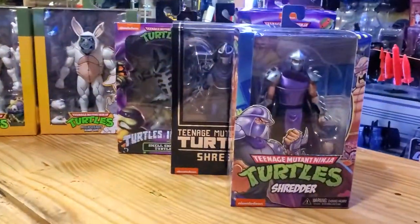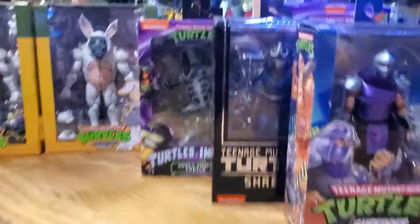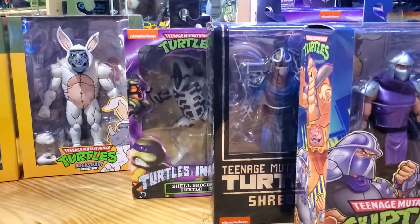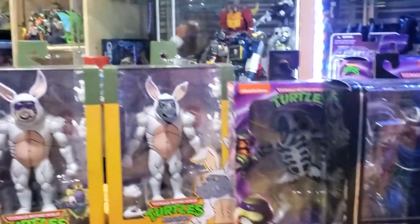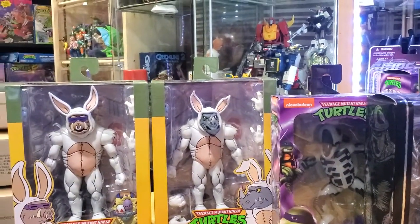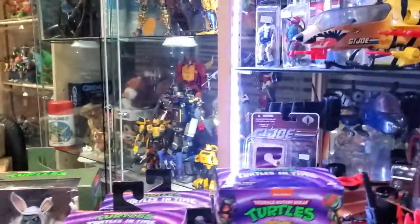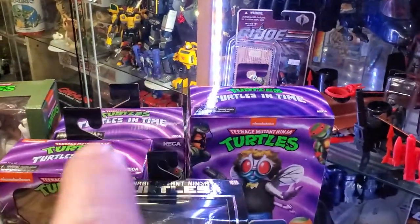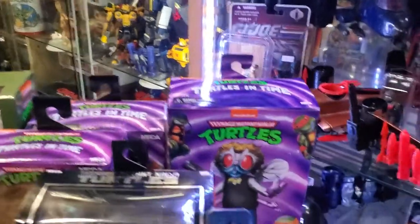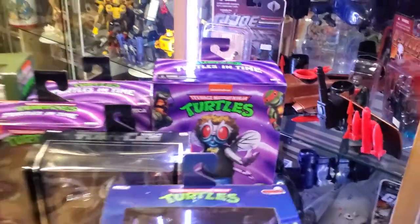First up we have the Pinball Shredder, the Mirage Loot Crate Shredder, the Shocked Turtle from Loot Crate, and then Bebop and Rocksteady in Bunny Suits. And then back there there's a Slash - right over there, I can't get to him. And then the Baxter Stockman from the arcade game.